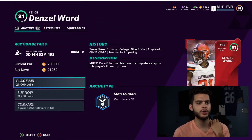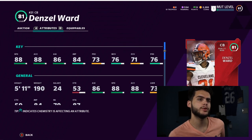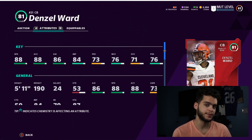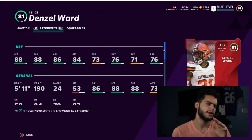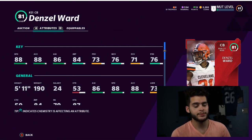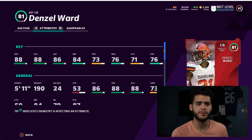Next on the list is Denzel Ward, 81 overall cornerback. This guy isn't just a today card — he'll probably be relevant all year. I had Denzel Ward powered up on my team most of last year. He typically gets really good cards at unexpected times. He'll have an 89 speed now as a dominant cornerback. Last year around the Halloween promo he got a Scary Fast card and was right there with Deion Sanders — so get him now while he's cheap.